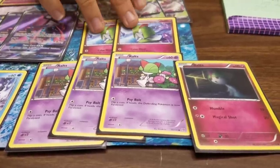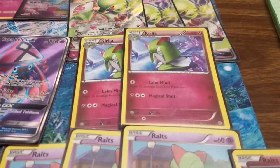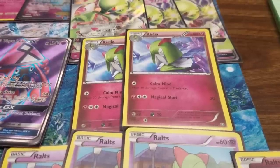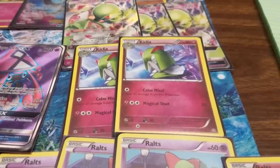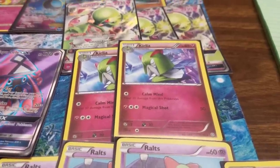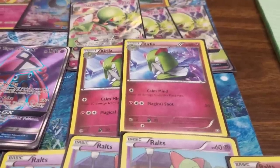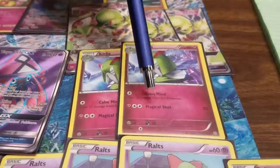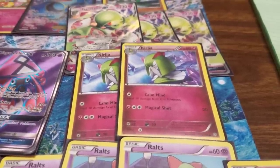Next are the Kirlia. These Kirlia are from Ancient Origins. They have Calm Mind, which lets you heal 30 damage from themselves, so it's really good against Trevenant. I'm not really afraid of Trevenant, but bad things happen all the time when you play against item locks. The more outs you have to get out of the item lock, the better. Also it hits for 50 damage, which against Night March gives you a second out to hit with a non-EX attacker.